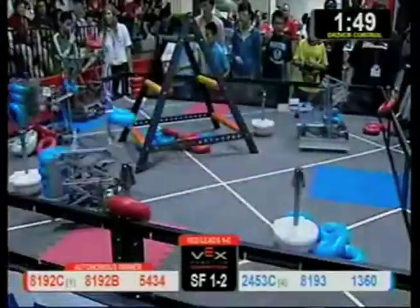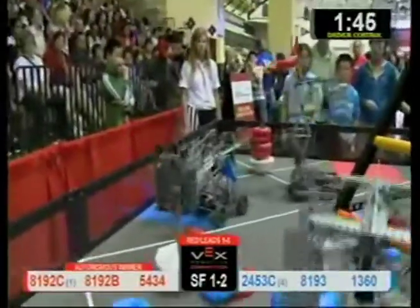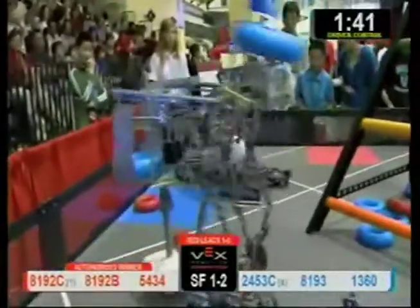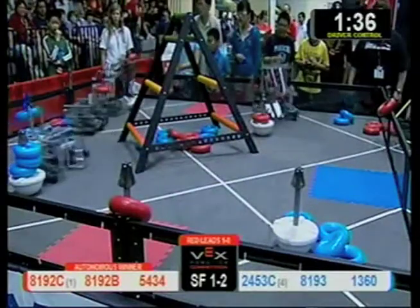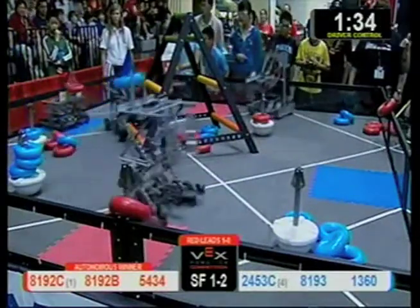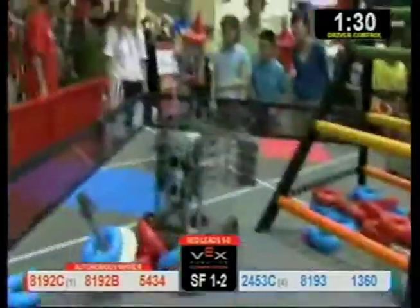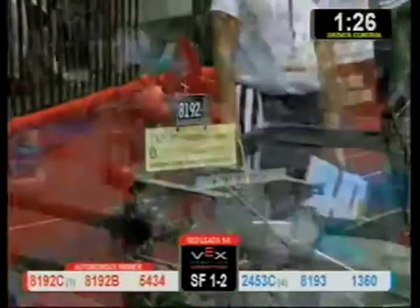They quickly deposit a few of those Red Tubes — that's 8193 — then plopping down a few of their Blue Tubes to try to get some score. Our Red Alliance 8192C is already adding a few more Blue Tubes to that ladder pool. 2453C moving a few of those Red Tubes down into the ladder pool. Right now we have a mix of Red and Blue Donuts sitting under the ladder, out of reach from our teams.